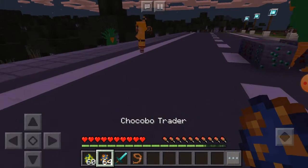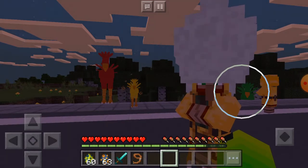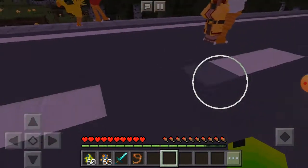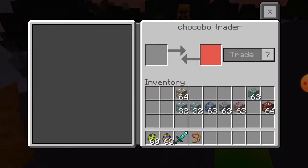Let's spawn in the Chocobo Trader. Is this like a wandering trader with a chocobo? I was expecting you could trade with the chocobos. And why is he on top of the villager? I'm going to trade with him and see if I have anything he wants. Nope, I'm broke.